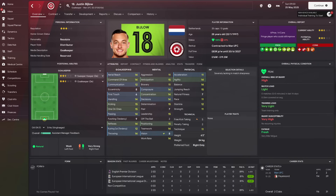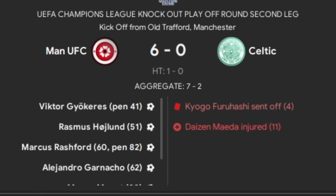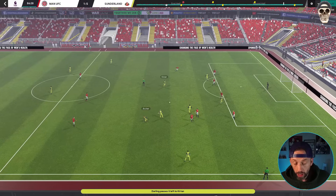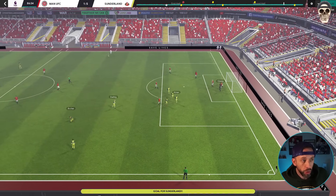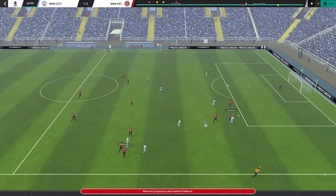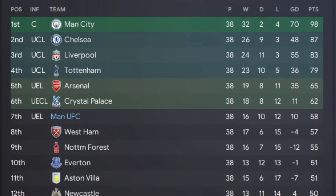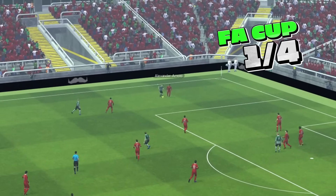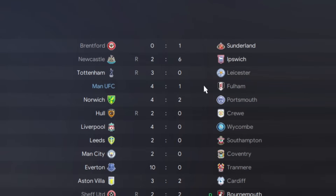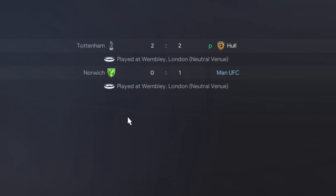Our only hope for a domestic trophy is the FA Cup. When Arnaut got injured in January I brought in Justin Beigelow from Feyenoord for £20 million. The second half of the season was better but up and down - we murdered Celtic in the Champions League but Barca exposed us at the Nou Camp. We also somehow lost 5-1 at home to Sunderland, then two games later beat Man City away. In the FA Cup we beat Fulham in the fourth round, Leeds in the fifth, Liverpool 4-0 in the quarters, and Norwich in the semi-final.